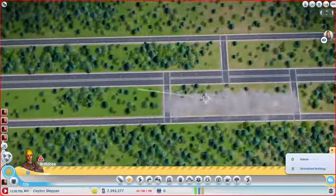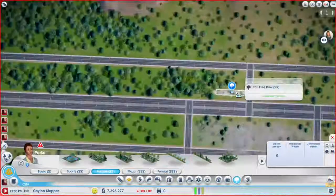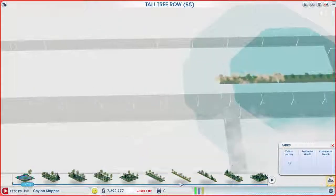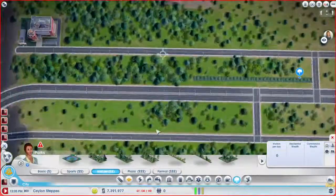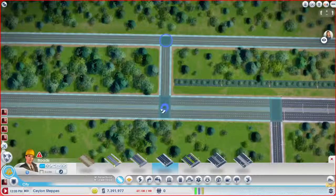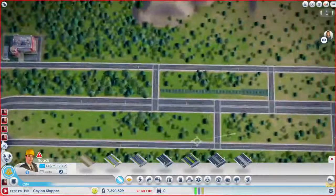So you kind of get the idea of what I'm doing here. We'll continue this up here. Of course, this method does cost a bit of money because I'm wasting money placing parks. But I can never remember the amount of money it would take for a road and all that stuff, so I just do it this way. Plus it gives just a little bit of variation that I kind of like.